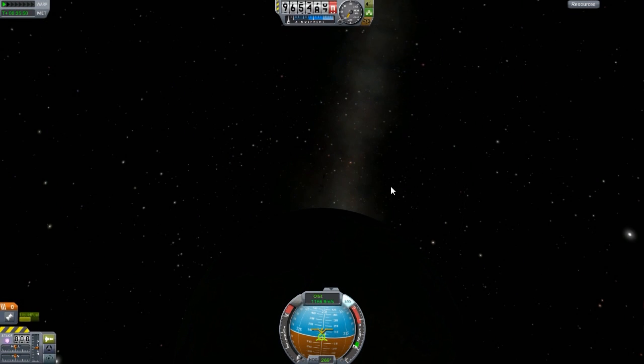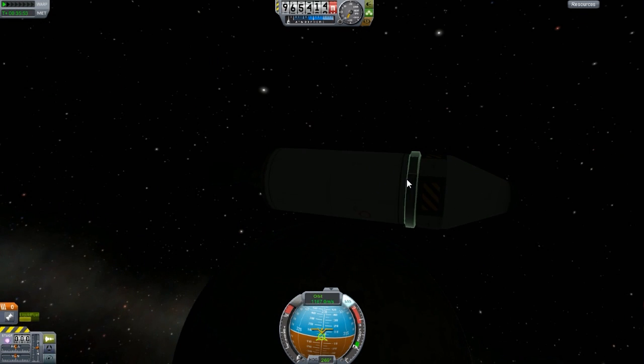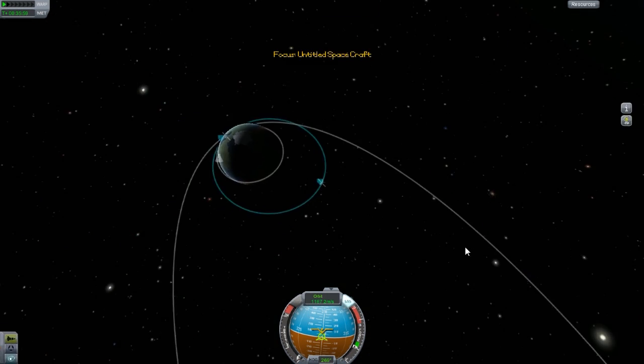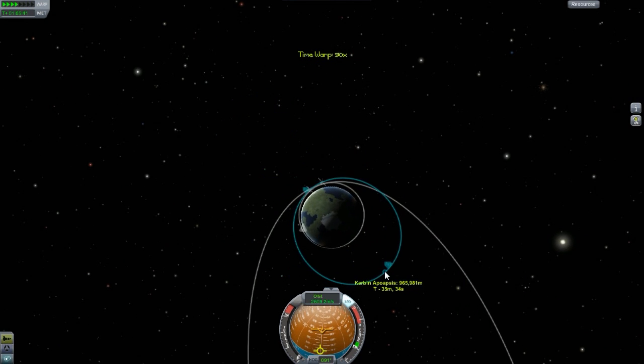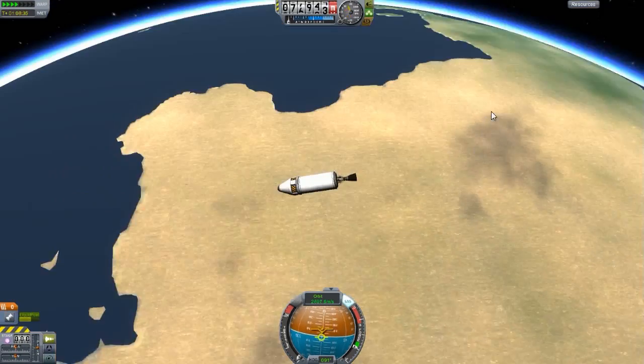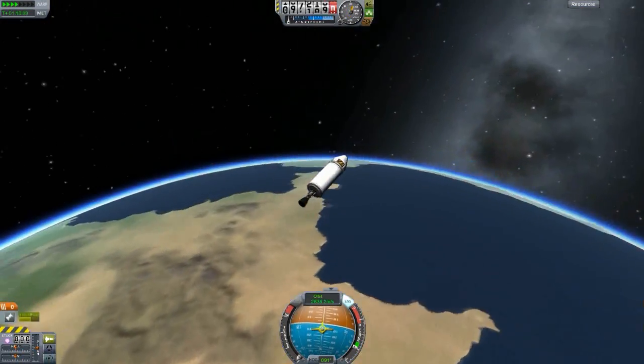Oh great, guess what happened — I have no power. I ran out of power and I can't control the rocket anymore. How great. It is doomed. There's nothing I can do unless I use cheats, but I'm not going to do that.